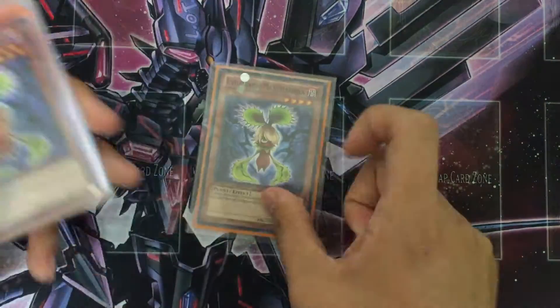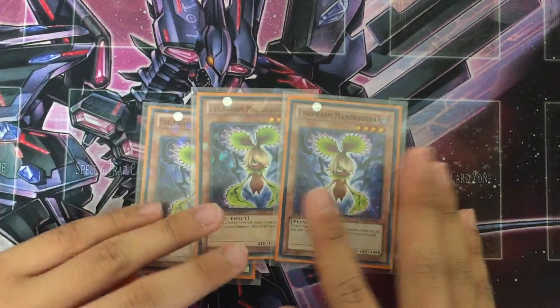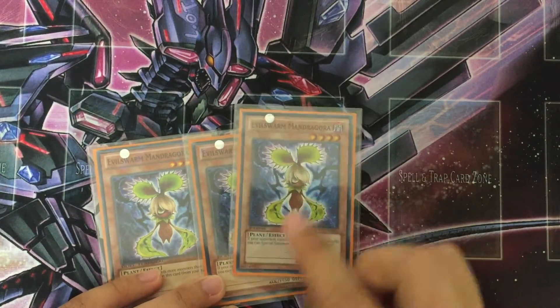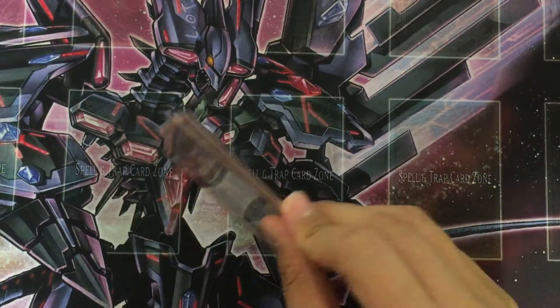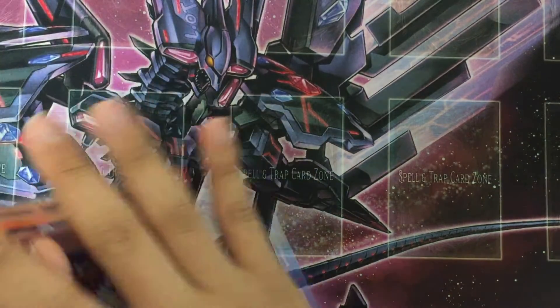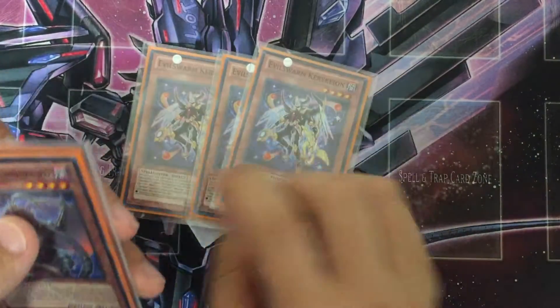Castel should be the monster you guys should be scared of when going against Evilswarms, because he is the beast. And then we have these three awesome, crazy cards — Mandragora — because this guy is great. A lot of people use only two, but I use three because of the targets. I want to get as many Evilswarm monsters in my hand so I can special summon, and also use it for Bahamut.